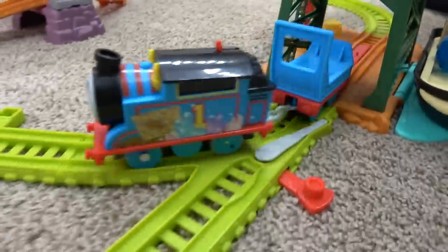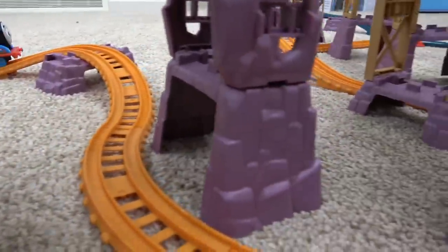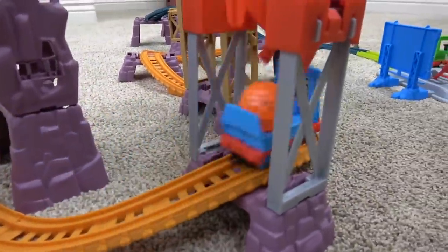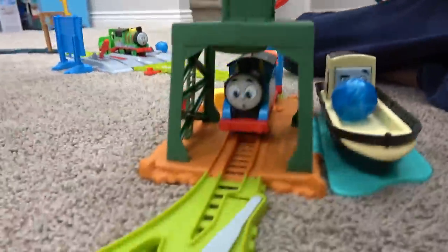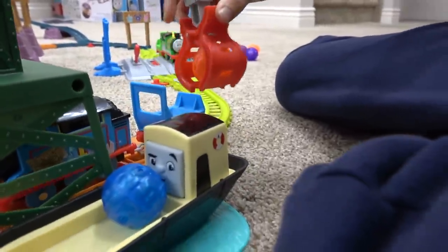Now let's go get the orange crystal. You can change the way that he goes, so now he's on the lower track — he's in the lower mine. Coming around the mine, and he's gonna drop it down in there, comes on the other track. And we've got two crystals.